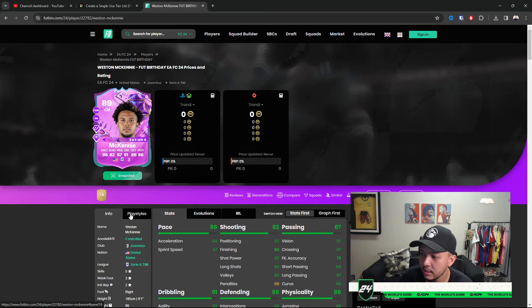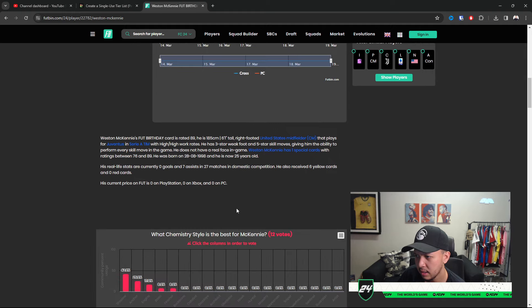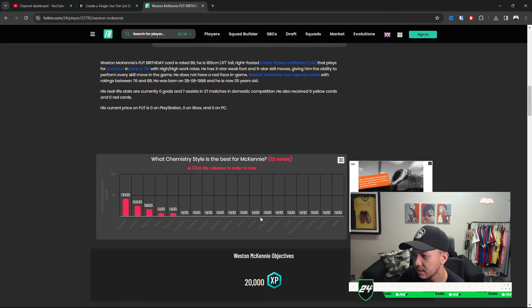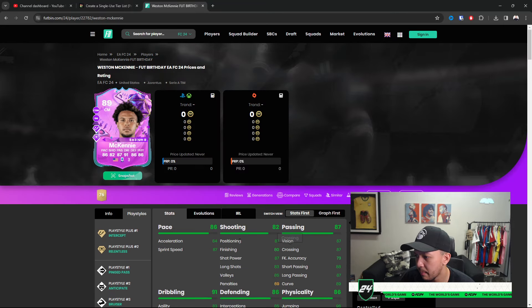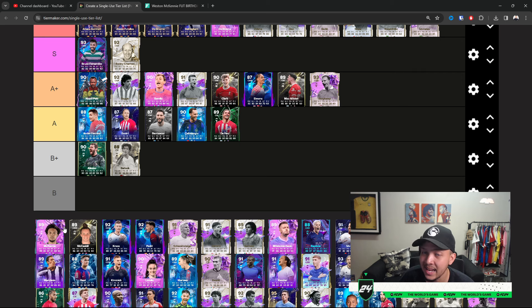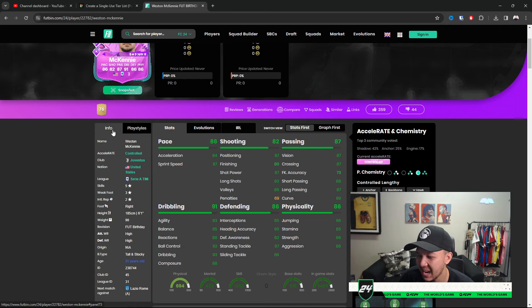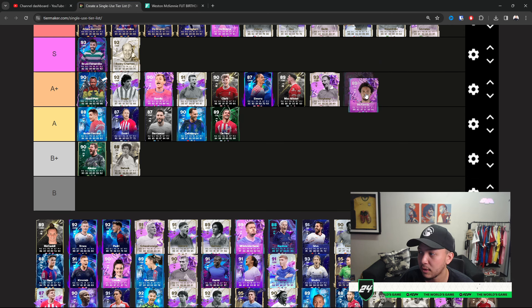McKennie — he has links to Cuadrado, the ball-out connections. Five-star skills is nice. He is an objective — Season Progress, 20,000 XP to get him. I haven't used or versed him yet. He won't be S Tier because of the lack of weak foot, and also the lack of finishing stats. As a box-to-box CM he's going to be very good — a lot of people will use him. I'd say A Plus for now — probably the only card I've included that I haven't used, but depending on where you are in season progress.